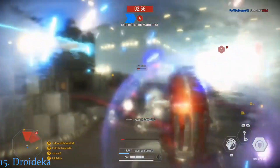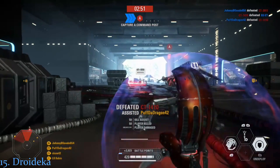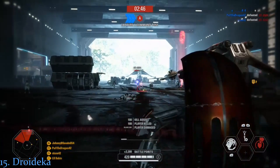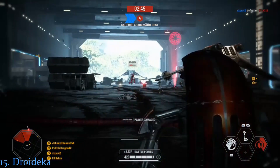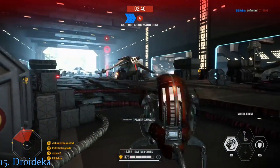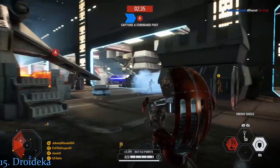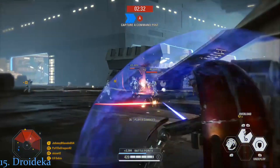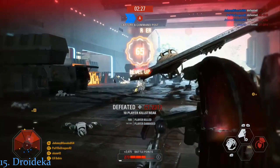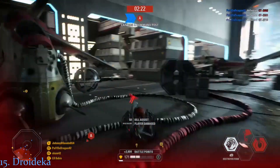Taking the number 15 spot is the Droideka. The Droideka has unmatchable speed and easily has the most effective shield in the game. It also has insane firepower at short range and can exponentially increase its damage with its overload ability. So why the low ranking? If you play the Droideka a lot, you may have realized just how slow the transformation between the normal form and the wheel form can be. This transformation leaves you incredibly vulnerable and pretty much guarantees death if any adversaries are nearby. Combine this slow transformation time with its horrendous movement speed outside the wheel form, an extremely high damage falloff on its blaster, and the lack of a damaging ability, and you've got yourself a recipe for disaster.